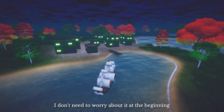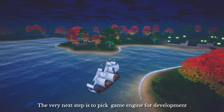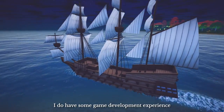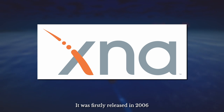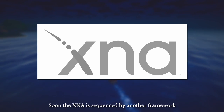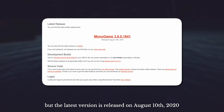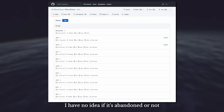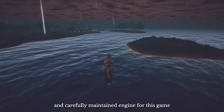The only good news is I don't need to worry about it at the beginning. With the big picture of this game in mind, the next step is to pick a game engine. I do have some game development experience, but always with a really old framework called XNA. It was first released in 2006 and officially abandoned 7 years later. XNA was succeeded by another framework called MonoGame, but the latest version was released on August 10, 2020, with only 9 versions in 6 years. I have no idea if it's abandoned or not, so I prefer a better developed and maintained engine.